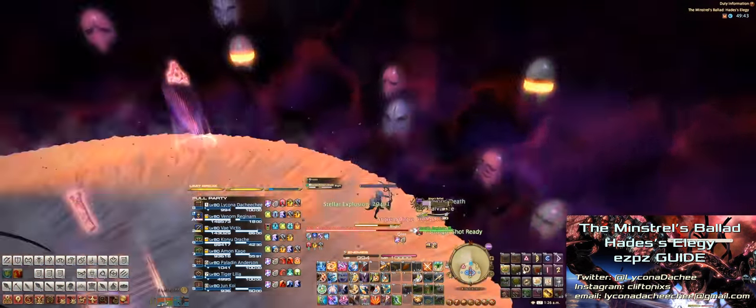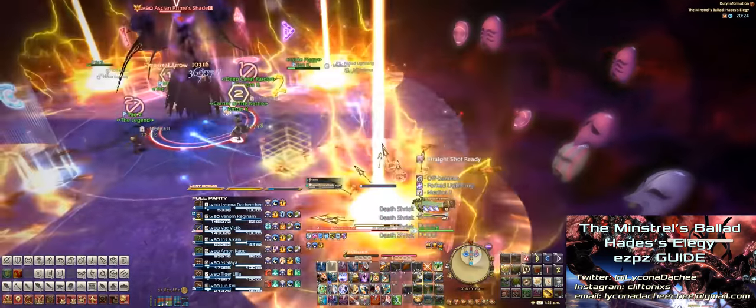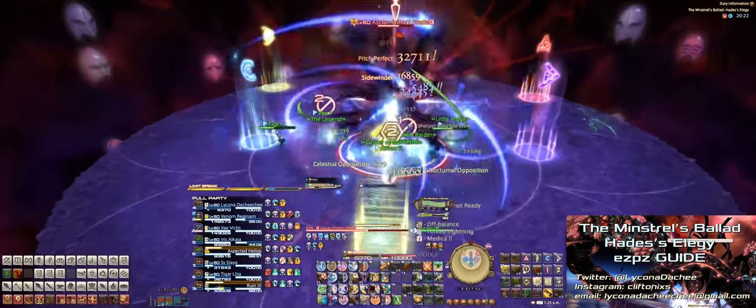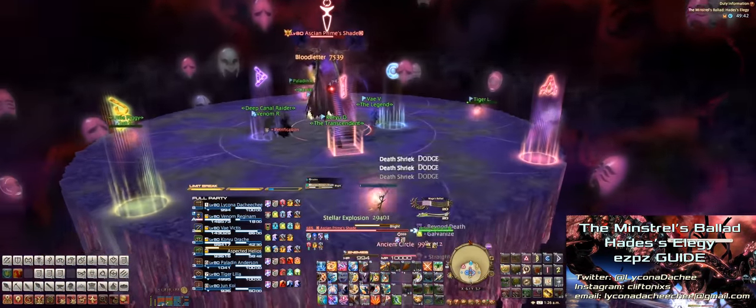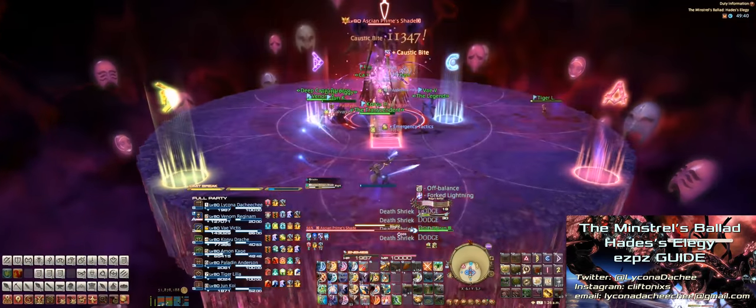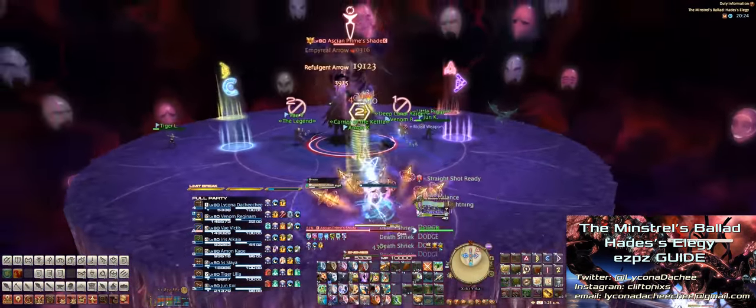The tanks and healers will get a look-away icon above their heads, so everyone in the party should be looking towards the outside of the stage to avoid this. When the DPS are at the edge, wait until your lightning buff explodes before running back into the center — if you run in too soon, you'll hit the tanks and healers with your lightning debuff. Come back to the middle for heals, and he'll be casting Blight, which is a party-wide AOE.